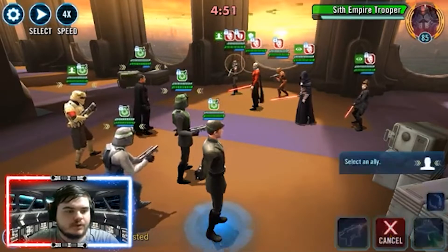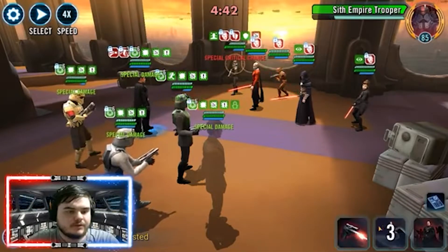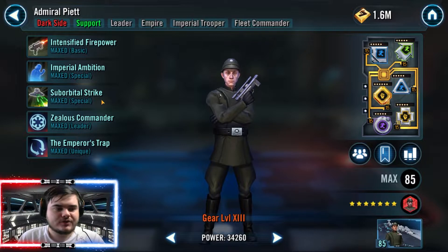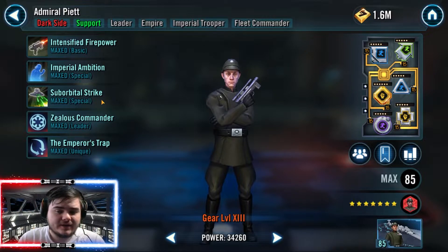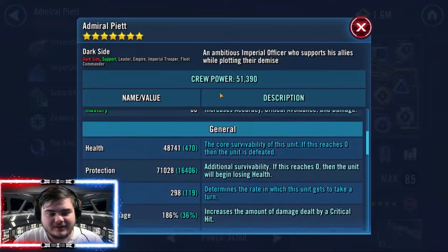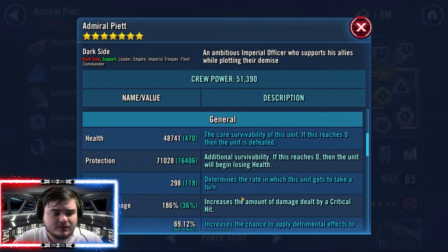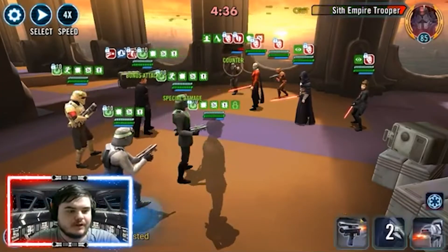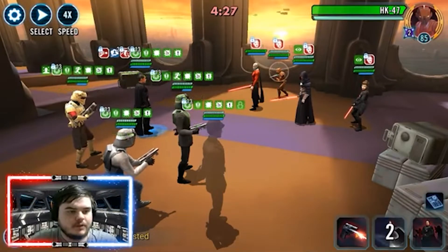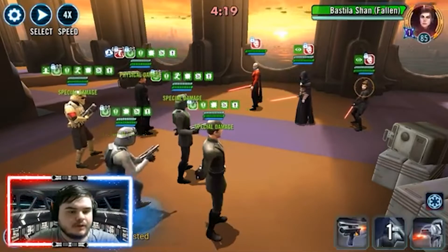That is why you don't want all your Imperial Troopers to be very fast. My Veers is really slow, and that is fine — he always takes a turn, and you'll see throughout the gameplay that he takes a turn no matter what, and most of the time he's actually the one to finish it off. Next up we have Piet, and Piet is so important because he gives that stack of Emperor's Trap. You want him going first. Mine is about 298 speed, and with Veers' lead giving another 20 speed, my Piet is actually at 318.